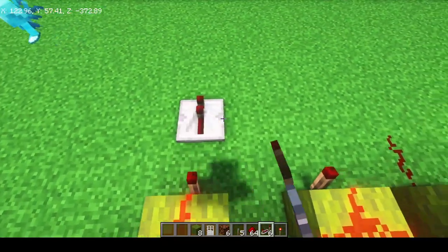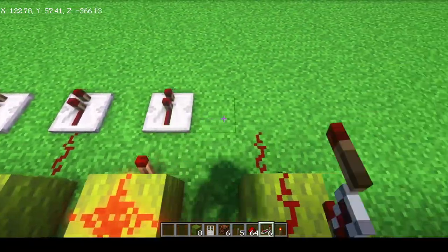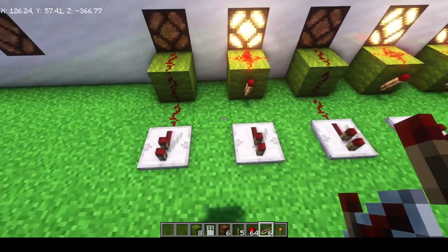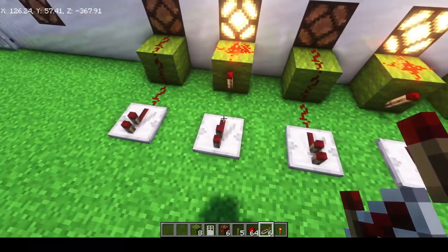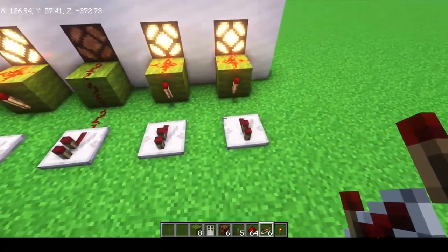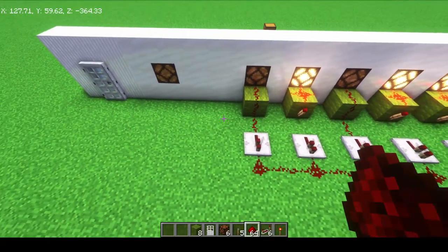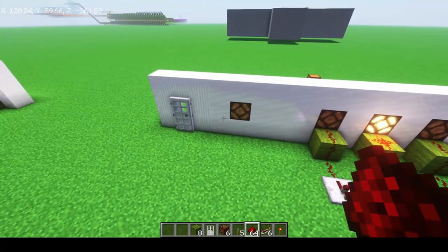From there, you can put a repeater coming out of all of these. The redstone dust will be attached and the redstone torch will also be attached. Then we can run our wire just like this and we can set up the lamp display.